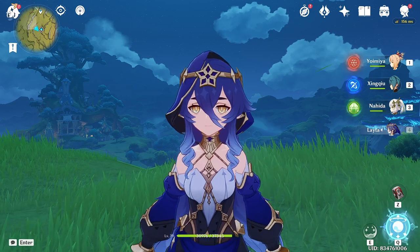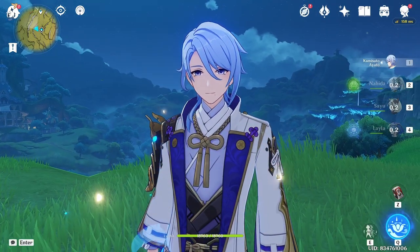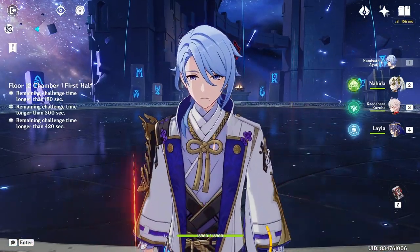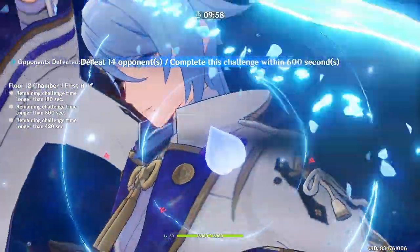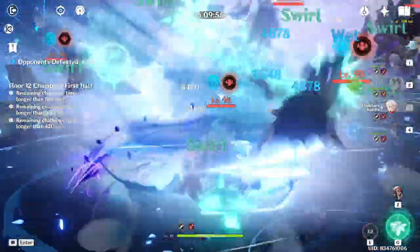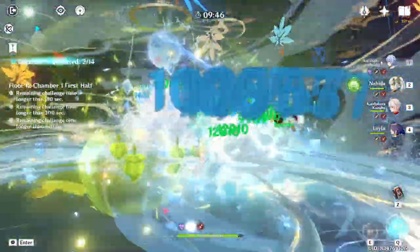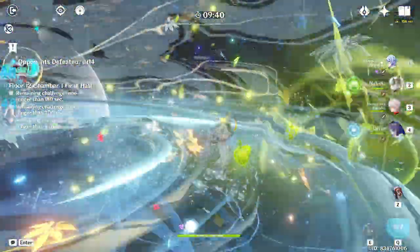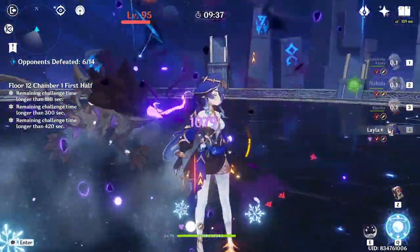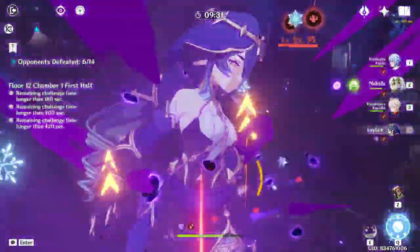Now back to her cryo application. We just saw how well she works with Yoimiya, but we'll talk about that later. First, let's talk about the type of freeze team she enables. In this reverse freeze team, we have a Hydro character as main DPS. I think it has a lot of potential — we can use characters like Kazuha to enhance damage to a nuts amount. We're clearly missing some support characters and I wish her shield lasted longer, but it's a disappointment that it only lasts 12 seconds.